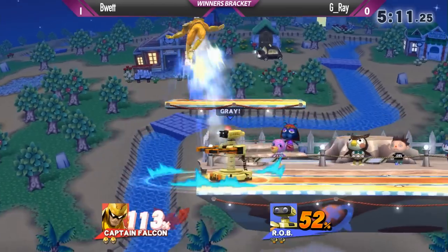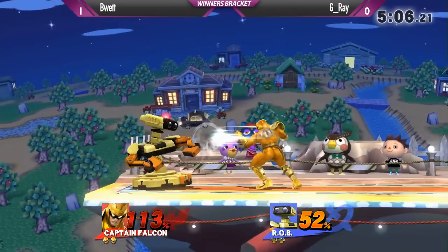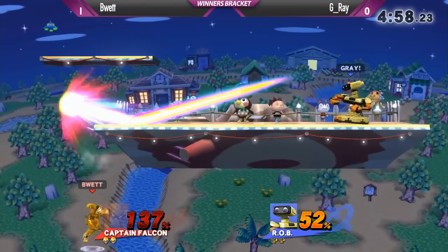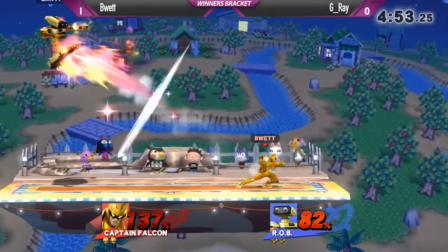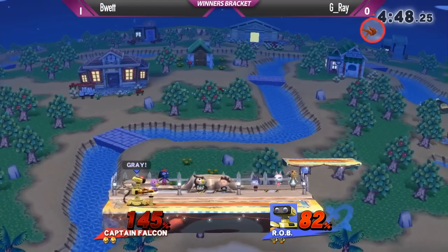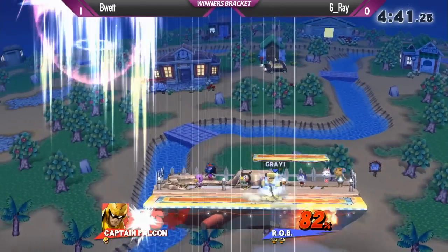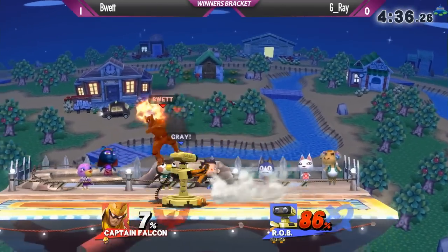ROB player has control of the stage. The piledriver to up air — Captain Falcon was just waiting for the platform to come back, kind of take him back for free. Save me, platform. Trying to read his landings there. ROB's doing a lot better — he's really got the projectiles going. Captain Falcon had no invincibility on that second grab. Legend invincibility is everything. The piledriver for the KO — such a strong down throw. Killer throws. Rounds out your character.